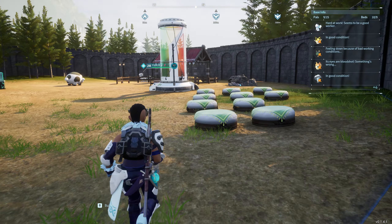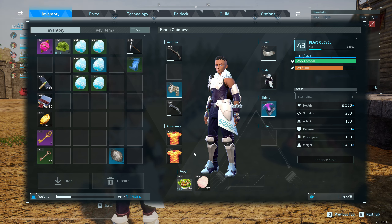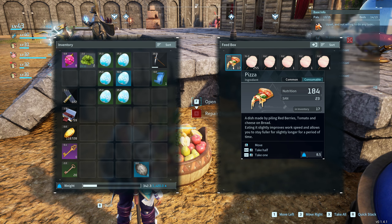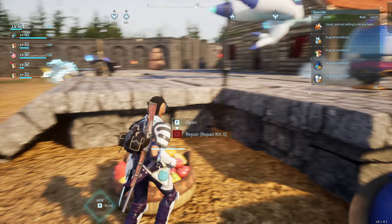Now speaking of crops and food — the main one we're using now is the salad: you get 84 on the nutrition and 11 on the sand, which is pretty good, and you also get a bonus to their work speed while they eat it. I found a new one I want to do and that's going to be pizza. Pizza does 184 on nutrition and 23 on the sand, so over double on each. It also makes them work a little bit faster and increases their ability to stay fuller for longer.